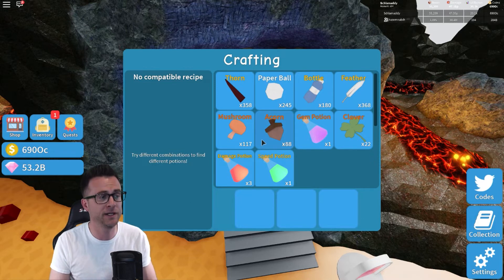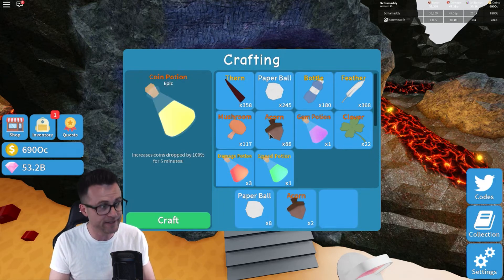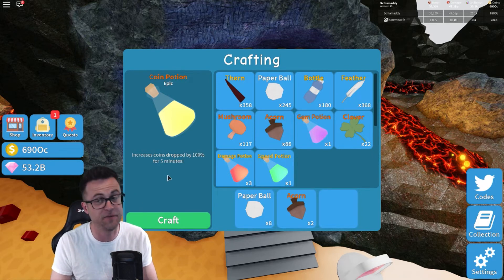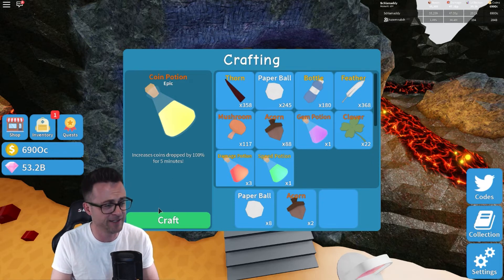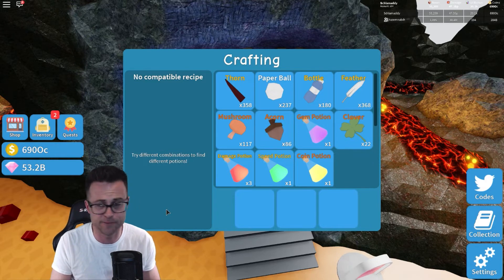Next is the coin potion. You're going to need paper balls, but you need eight of them, so click on that eight times. Then you're going to go to acorn and click on the acorn twice. That's going to give you an epic coin potion, which increases coins drop by 100% for five minutes — fantastic to help you get those coins to get into the next area. Simply click craft, and that is going into your miscellaneous items as well.